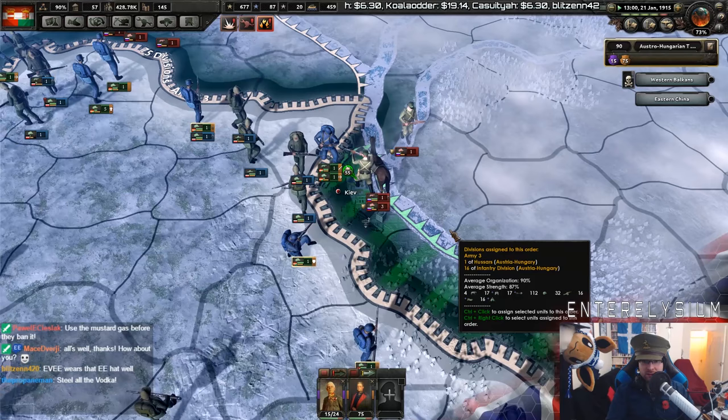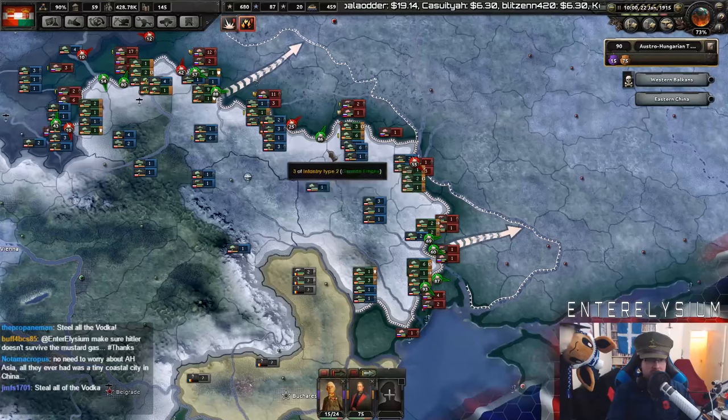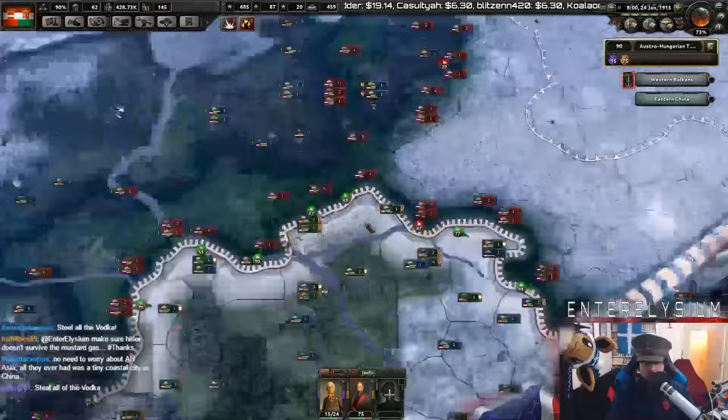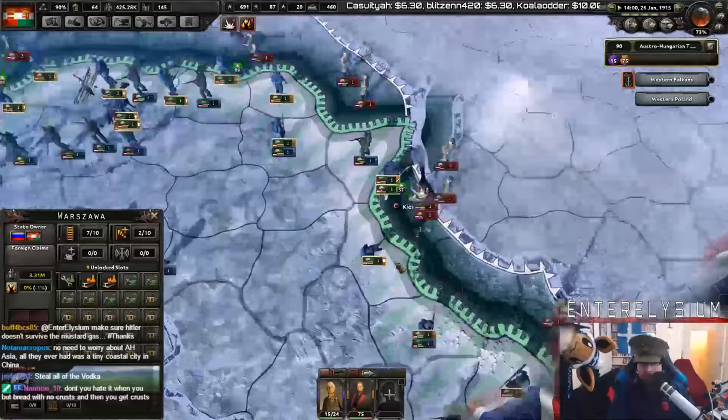We must rally behind this cause. What are we missing? Close air support — no, it's fine, don't worry about it. We'll deal with that some other time. We can encircle them — this entire bit here will be encircled and killed. Let's do that — run up here, help with the encirclement. Come on, I want Kiev. I want to get the victory points. I want to be the one in charge of these.